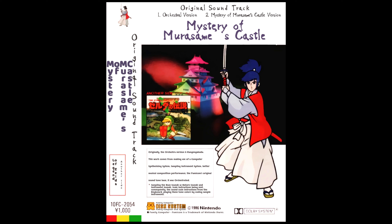The bullet point just below reads: sampling the bass sounds as nature sounds and instrument sounds, scale instructions being sent — the sound scale instructions from the keyboard, playing these tone colors by scaling sample instruments. At the very bottom in the middle: Family Computer Disk System, Family Computer — Famicom is a trademark of Nintendo.